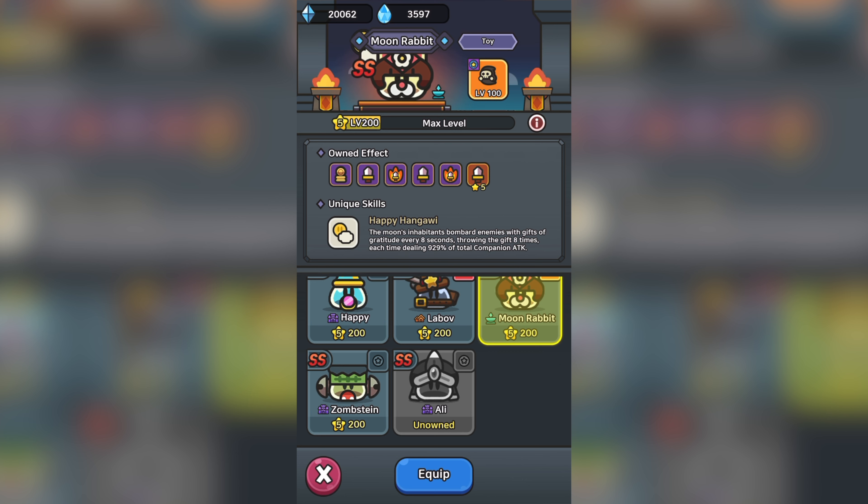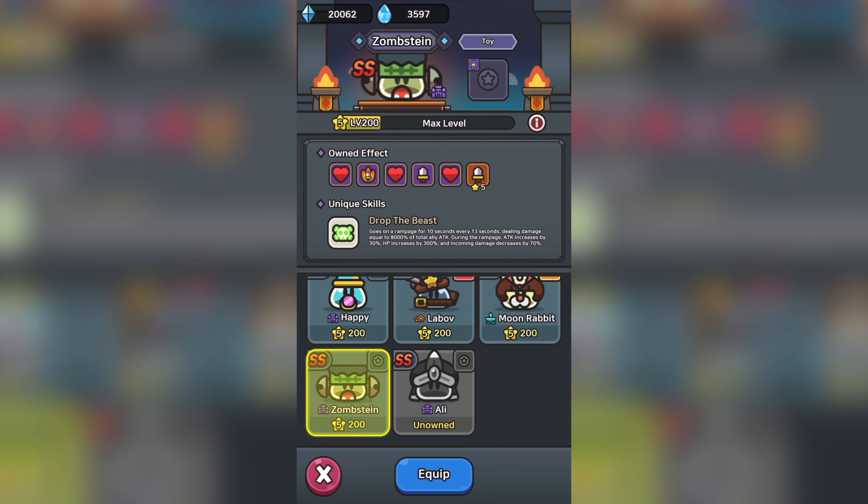Moonrabbit's slime skill, for example, is 8 separate projectiles at approximately 1,000 ally attack each, and Zom's is at 8,000% too — so already Alley's slime skill is looking very promising, having around a 40% stronger base than our current best slime skill damage-related slimes.